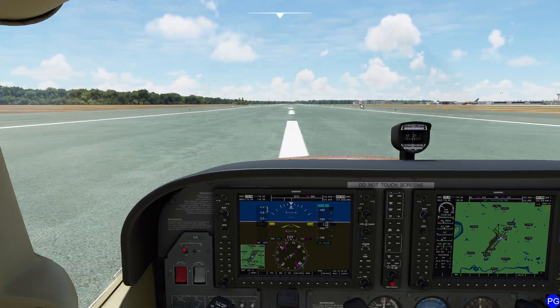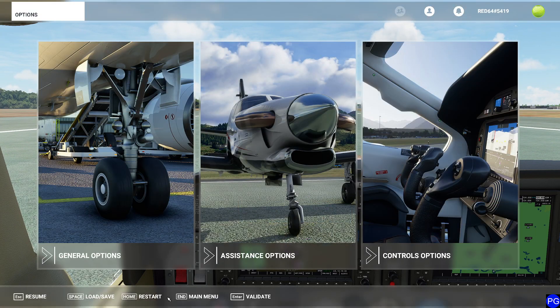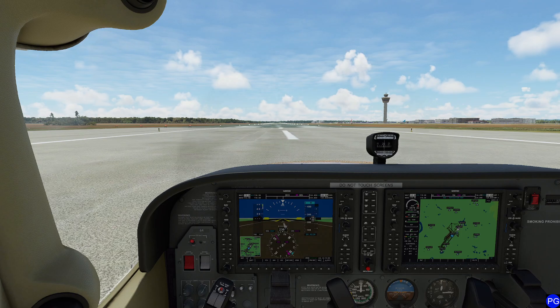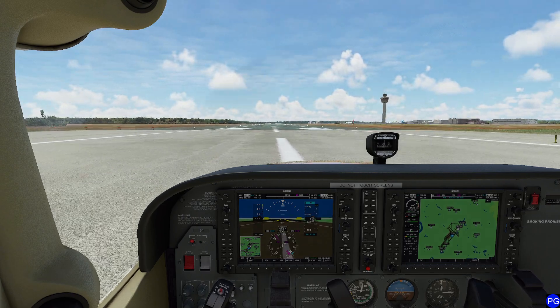Now let's go ahead and see what happens if you don't do that carefully. I'm going to quickly reset everything. This time what we're going to try is a different instinct — instead of immediately nosing over, we're going to try to keep the airplane flying, or even try to get ourselves to a glide speed of about 60 knots or so.